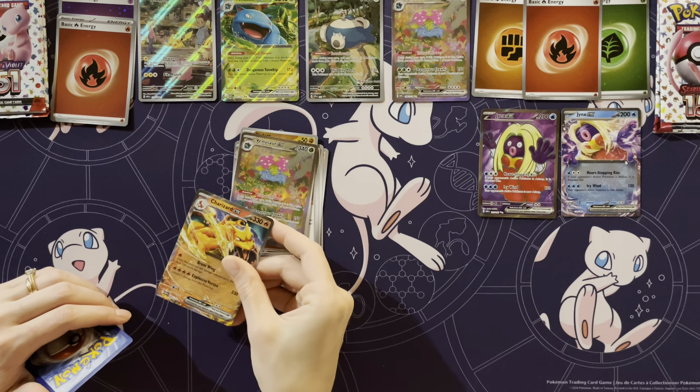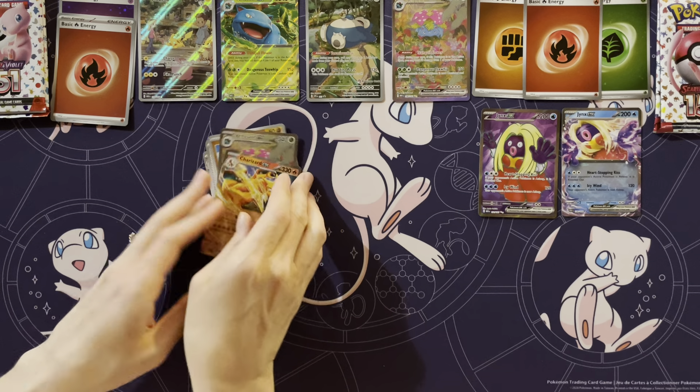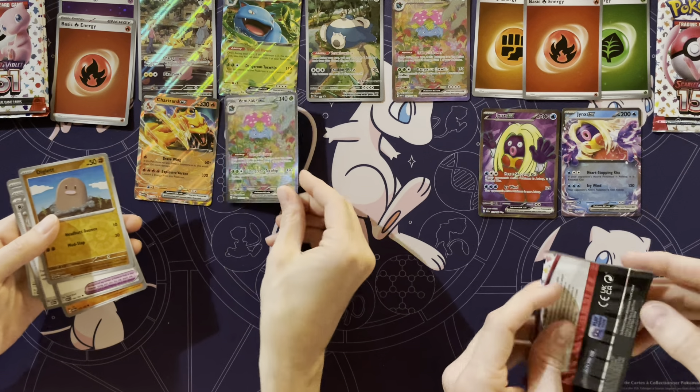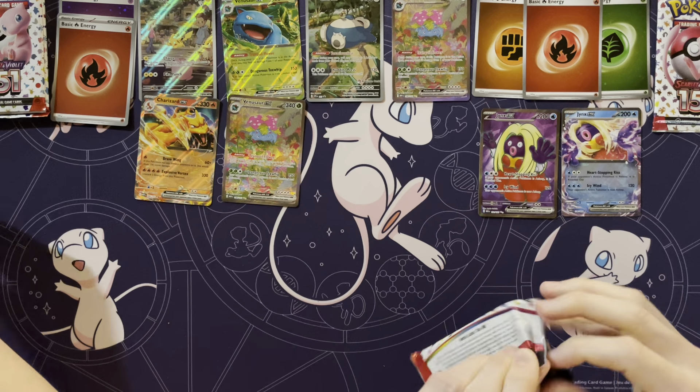What the world? Charizard EX! Oh man. Okay. I mean, they're different boxes — yeah, they're not in the same box. Wow. So I have a Venusaur box and he's got a Jynx box — with a Venusaur. Don't jinx me!